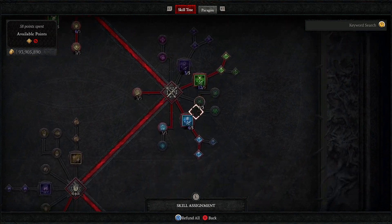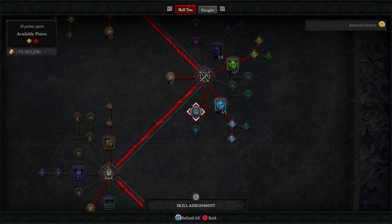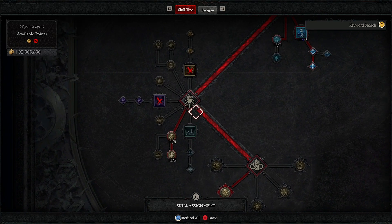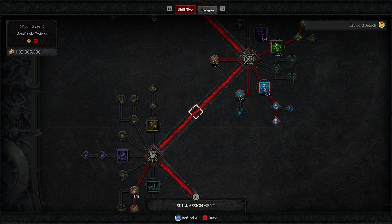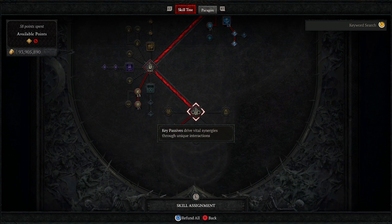We have Poison Imbuement, Freeze Imbuement, and Frigid Finesse — to deal that crazy damage buff. Adrenaline Rush and Haste are the best DPS perks you could use in your skill tree. We close everything out with combo points.